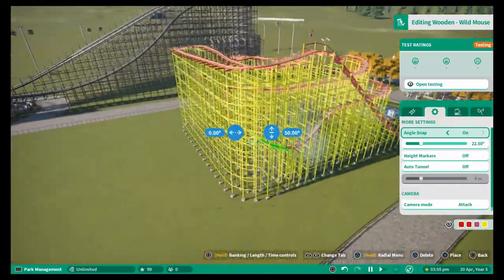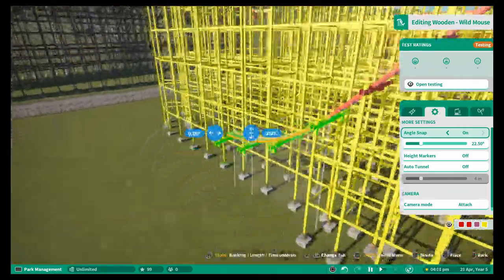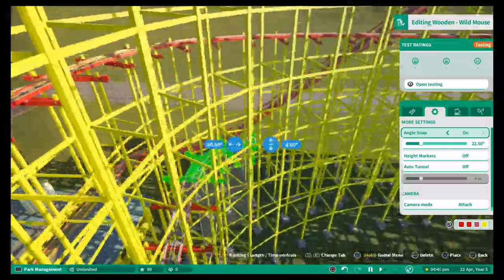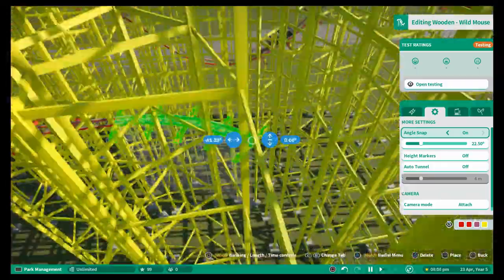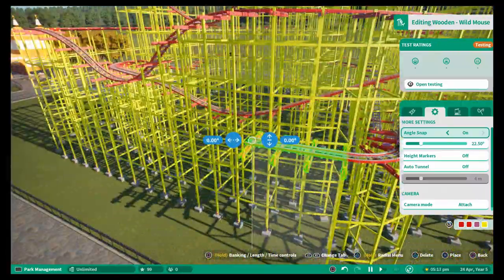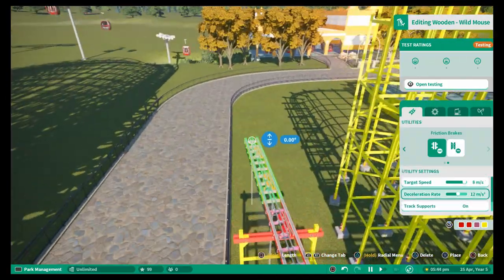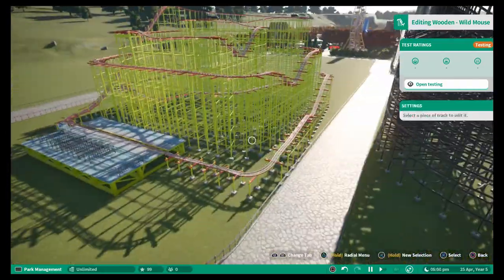I'm just weaving in and out to add a few more elements and getting it going over the path. I did notice there that the cars didn't quite make it over the little dip at the back, so I decided to change that and just have a big dip from there and keep it tucked in. It's all about playing about with the layout — you're never going to build the perfect coaster straight away, you always have to tweak little bits to get it right. I am pleased with this. It's a hard coaster to see, but that is the point — these classical rides had huge wooden structures and it was more about the experience itself.